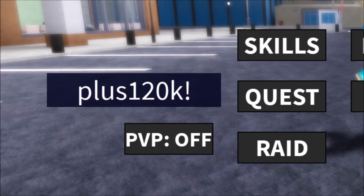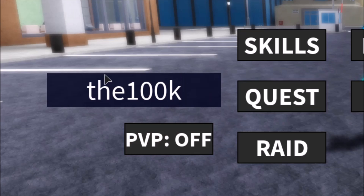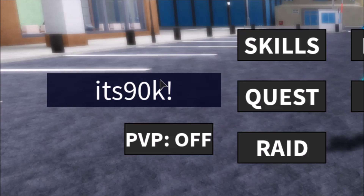The first code is 120K with an exclamation point and that will give you four spins. The next code is 100K with 'yay' and that gives you five spins. Another 100K code gives you ten spins. Then there's a 90K code with an exclamation point on the last part, which gives you six spins.